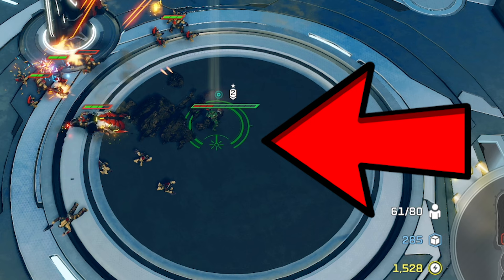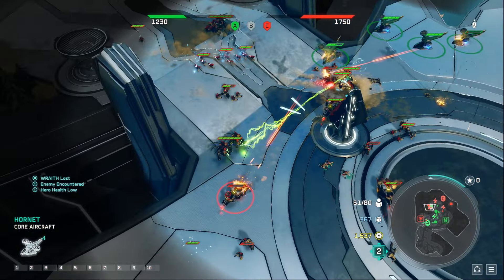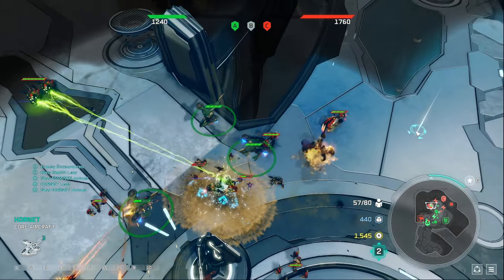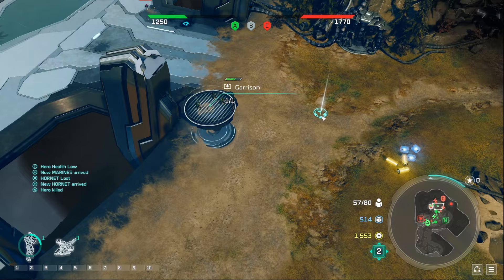One thing we do is send our Spartan to point B and have him go down at a specific location. The reason we do this is that once we finish the point minigame, we need to move our Spartan there to end the mission. But if our Spartan is already down there, we won't have to escort him — we can just send a few Hornets, pick him up, and the mission's over.